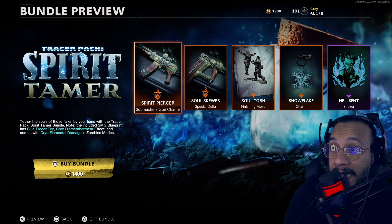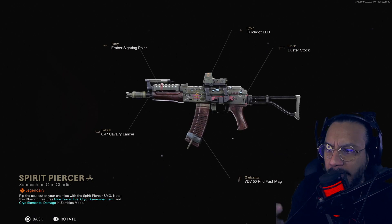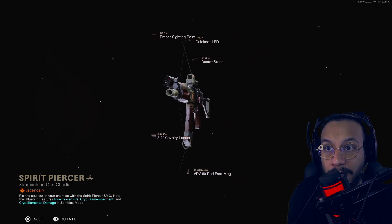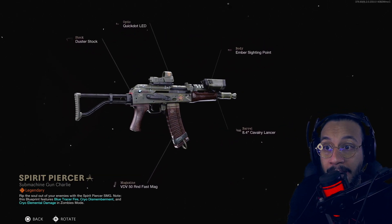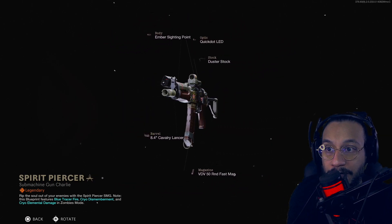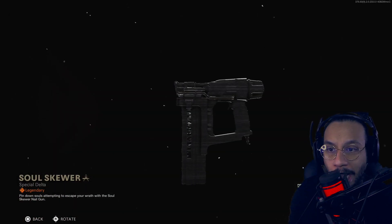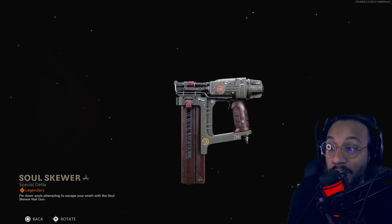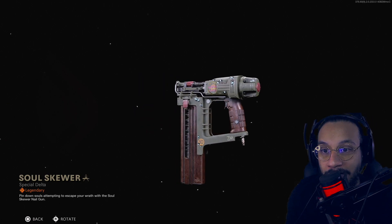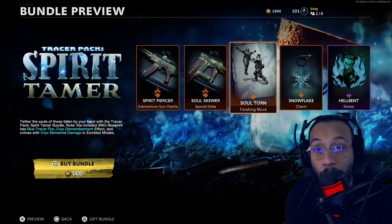First up we get a blueprint — I believe this is for the AK-74U. It's called Spirit Piercer and it's a really good-looking blueprint. It has the blue tracers, and I'll show everything in a custom game very shortly. We also get a nail gun blueprint called Soul Skewer — I haven't used the nail gun in a very long time. And we get a finishing move called Soul Torn.